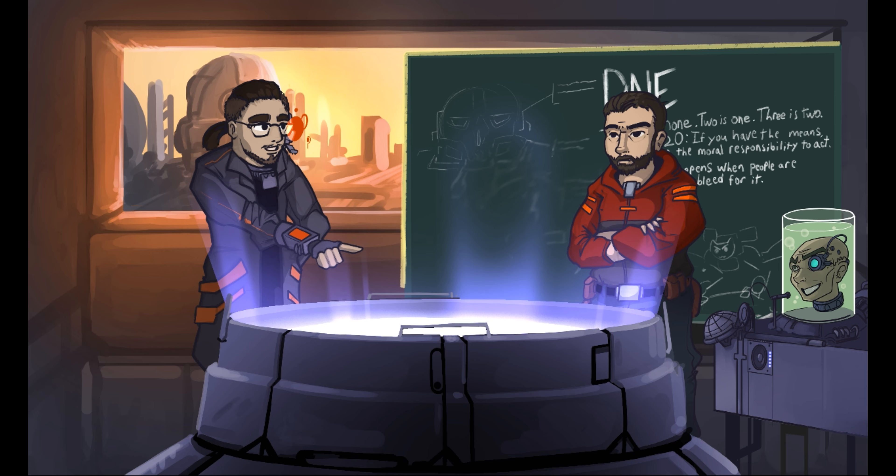The Sawyer removes one ER PPC and a heat sink, adding four jump jets — trading firepower and heat management for mobility. It was piloted by notable pilot Trent 'Bullfrog' Sawyer, who earned that nickname from his jump jets and penchant for jumping behind opponents to unleash his remaining ER PPC, Gauss rifle, medium lasers, and SRM-6 into their rear armor. Battle value: 2,094.